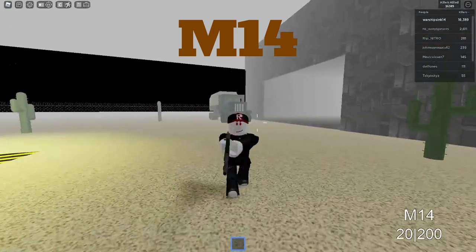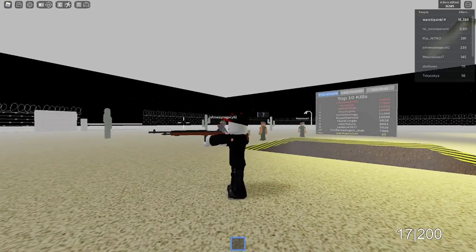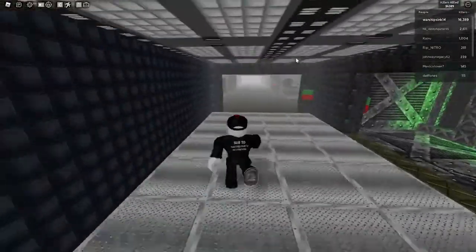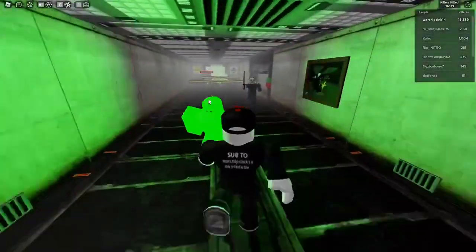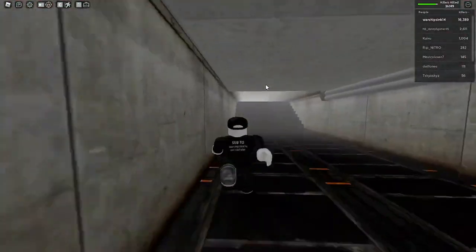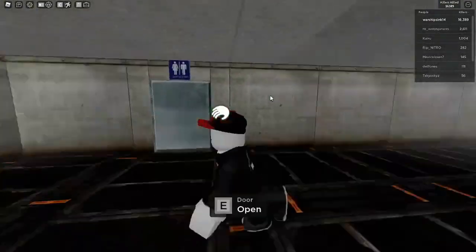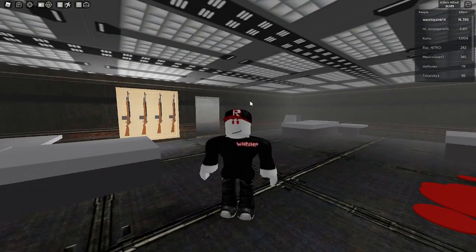The next weapon I will be covering is the M14. This gun is probably one of the worst guns in the game, but it does work and is still a pretty useful gun at times. Drop down. As per usual, we're going to be going in the same area — going left and then up the stairs again. We've got Michael Myers here, but we avoided him. Instead of going up the stairs, we're going to go straight. Make sure not to open these doors — there could be killers. And here's the M14 right over here — a pretty simple spot for a pretty simple gun.